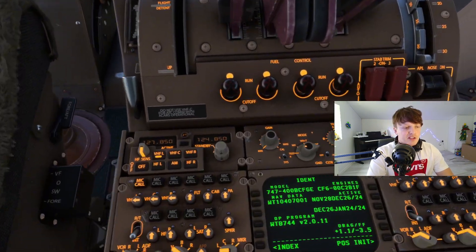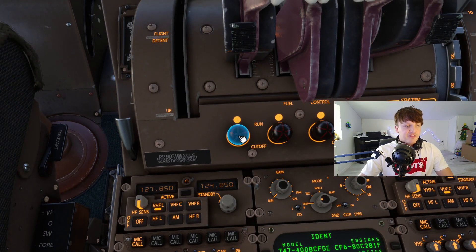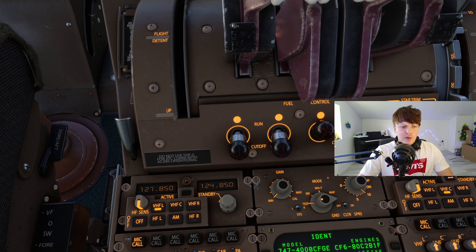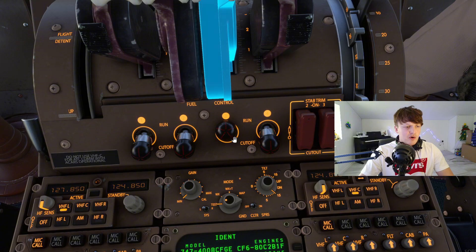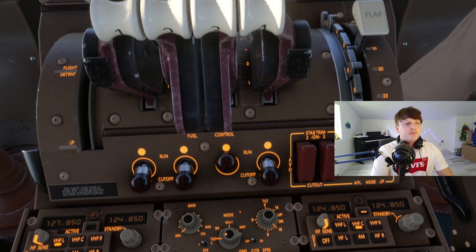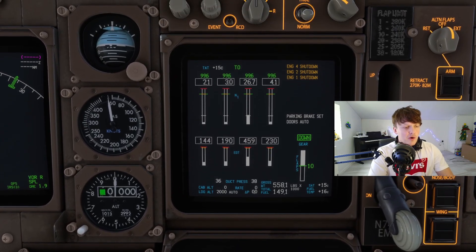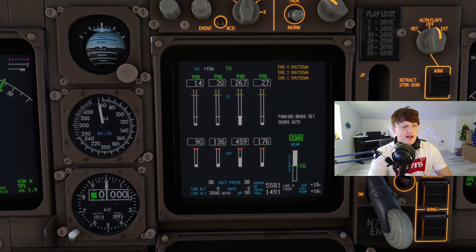We're going to switch three of them off. We're going to go for our far left, inner left, and far right engine — switch those off — and we're going to leave on our inner right engine. Looking at our center panel, those engines are all powering down and our inner right engine is remaining on.